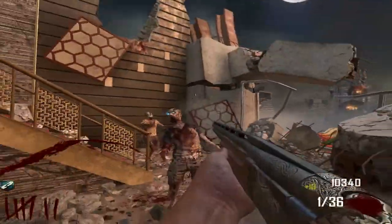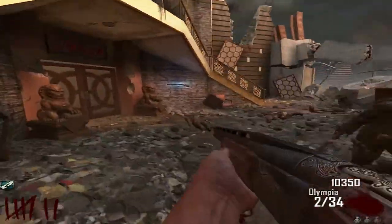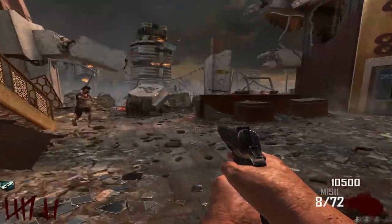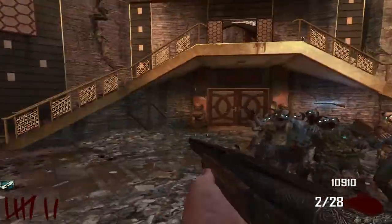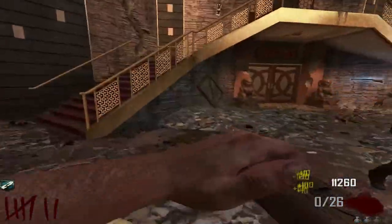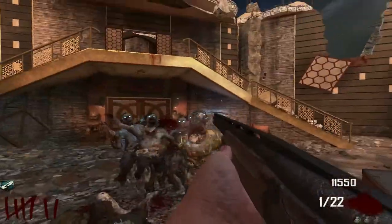You always get max ammo the round after the Gremlins — keep that in mind when you're on a high round. I think we should just train them for a little bit right now, take my time, gather them all up, and then go for it. The good thing about using the Olympia — you don't have to stand still and shoot loads of times like you would with the M14. You can just turn around, boom boom, and get back to training. With the M14 you'd want to fire off 8 shots before training again.